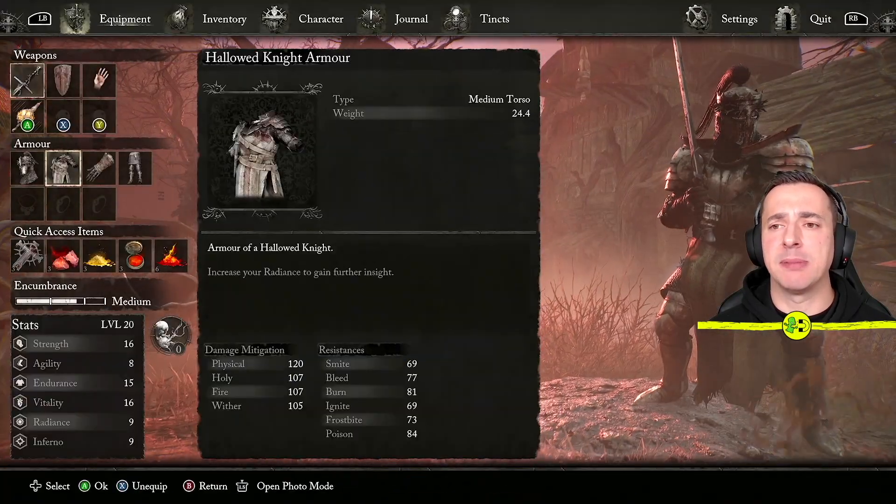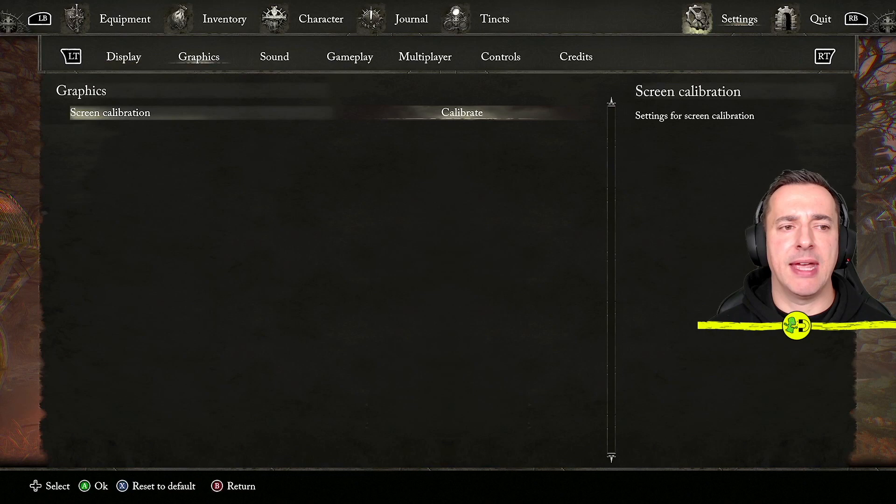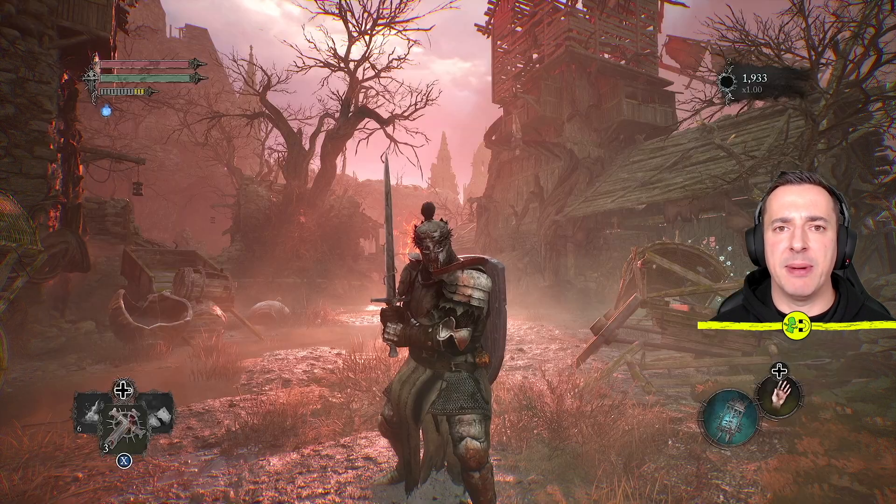If it's a different button for you, hit the pause button and then go over to settings. When you're in that area, use the right trigger or whatever it shows to go over to controls, and there you'll find your block button. For me it's that top left button, LB.